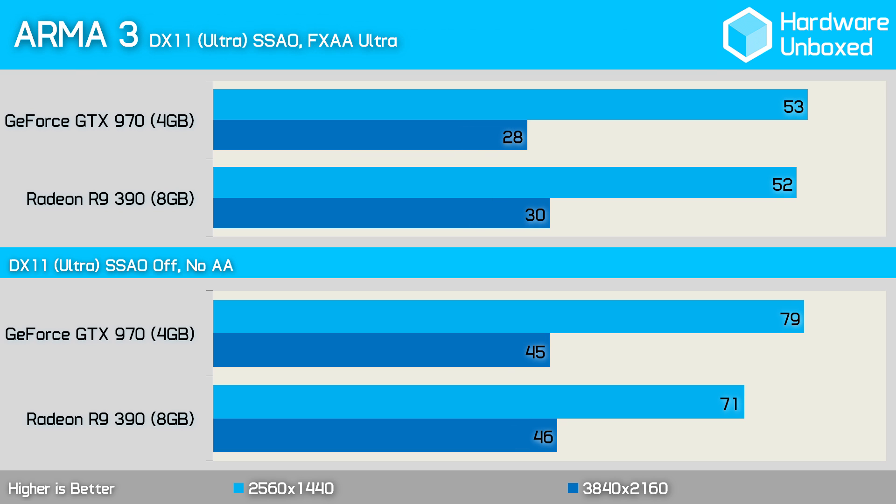Just a single frame separated the two graphics cards in Arma 3, as the 970 rendered 53 frames per second opposed to 52 frames per second for the 390. Turning SSAO off along with anti-aliasing, the 970 was able to pull 8 frames per second ahead of the 390 with an average of 79 frames per second.